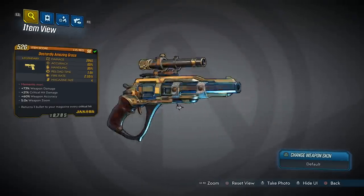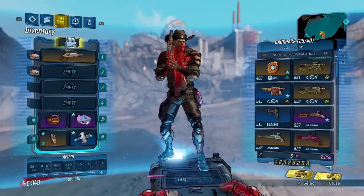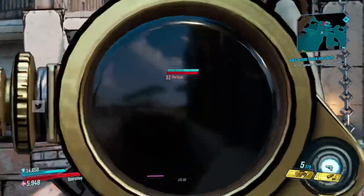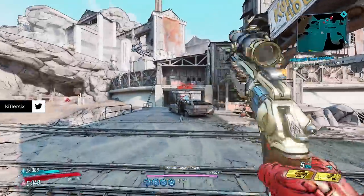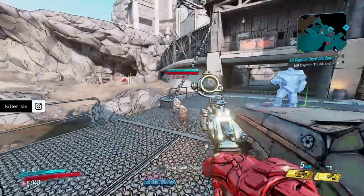'Memento Mori' is a reference to Destiny and the Ace of Spades pistol. The Ace of Spades in Destiny is a gun that you get from Cayde-6 — I think, I'm not really sure on the specifics of that, I'm not super knowledgeable about my Destiny stuff.